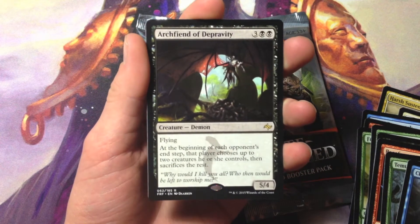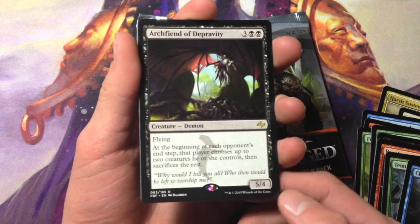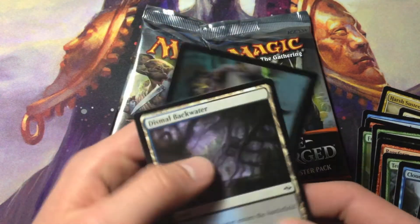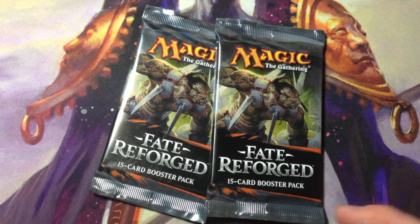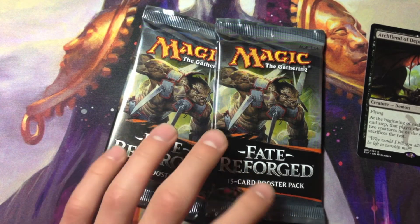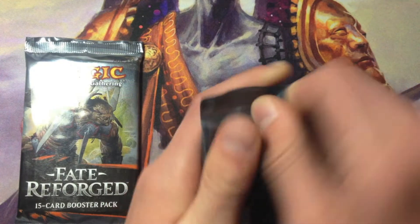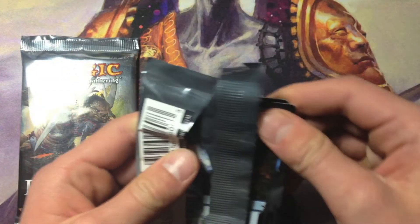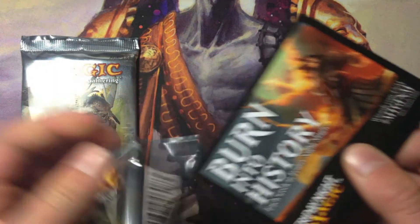And our rare is Archfiend of Depravity — five mana black, 5/4 flying demon. At the beginning of each opponent's end step, that player chooses up to two creatures they control, then sacrifices the rest. Pretty good. We also have a Dismal Backwater. Archfiend isn't a bad card by any stretch.